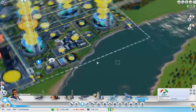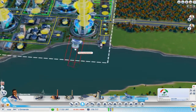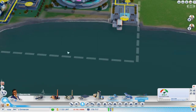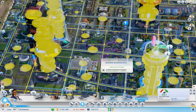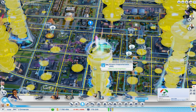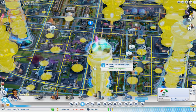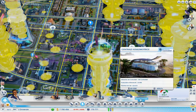Sinon, vous avez les centrales holomotrices, etc. Vous les placez près de l'eau et elles vont mettre des espèces d'éoliennes dans l'eau. Vous allez pouvoir en construire tout le long sur la ligne, et ça va générer de l'électricité. C'est pas énorme, mais si vous avez une grosse zone sur la mer qui ne sert à rien, c'est un moyen simple de mettre quelque chose qui va vous rentabiliser. Vous évitez de prendre de la place avec une centrale solaire ou éolienne classique.